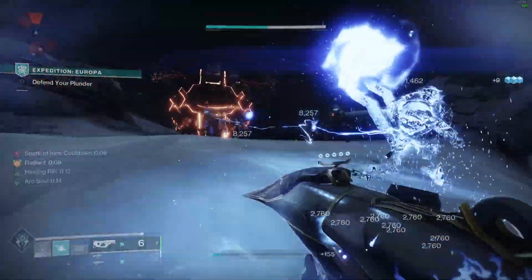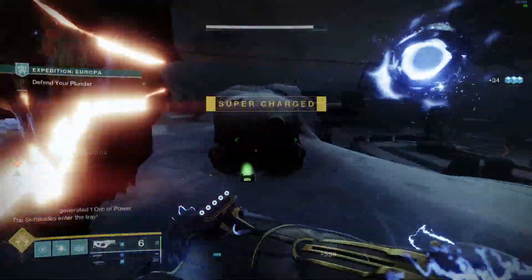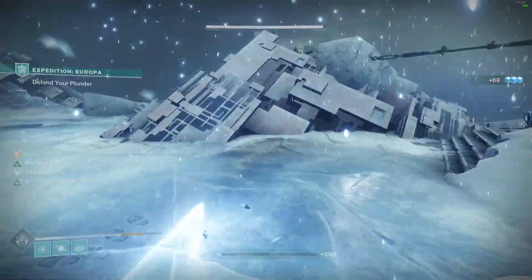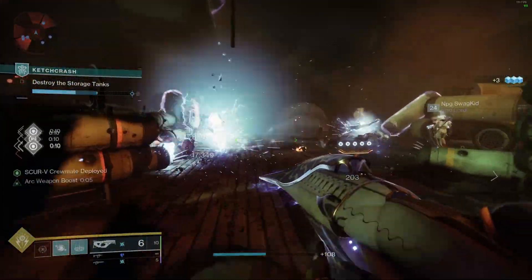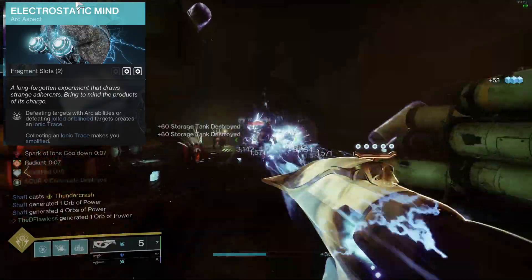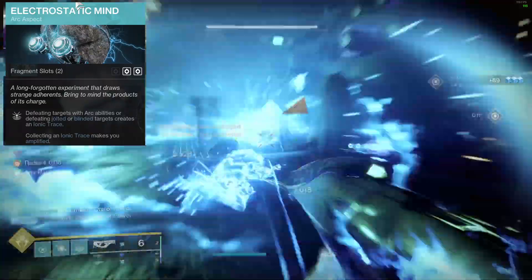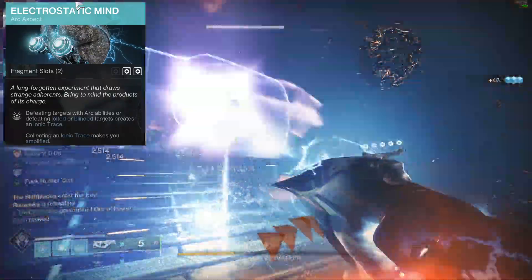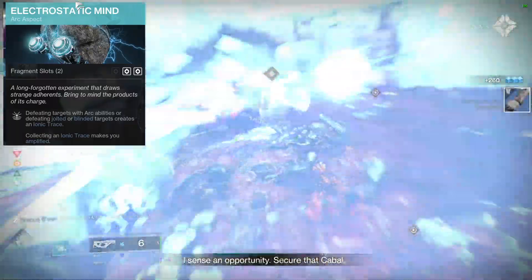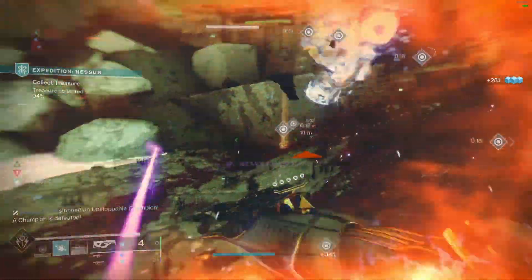Long story short, when you fire this thing from the hip, you do more damage and you hit more stuff. It also has the exotic perk Tempest Cascade, where collecting an Ionic Trace overcharges this weapon's next shot, jolting targets on hit, and the catalyst refunds the magazine on kills. So basically, when you spawn an Ionic Trace, we're charged up with a supercharged jolt shot. And if you don't know about jolt, it basically deletes entire waves of enemies and is easily the highlight of Arc 3.0. With our setup of Aspects and Fragments, it's not if we spawn an Ionic Trace — it's when.